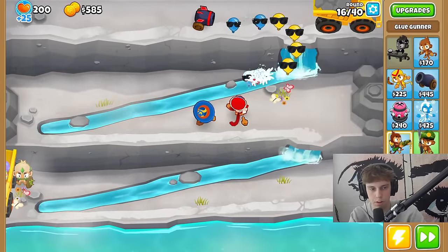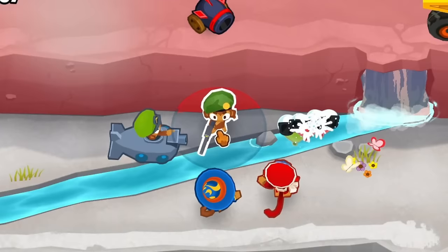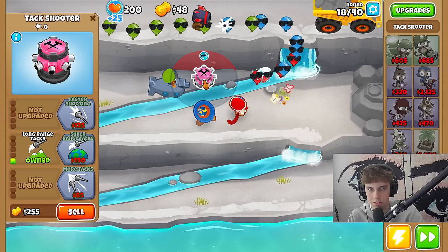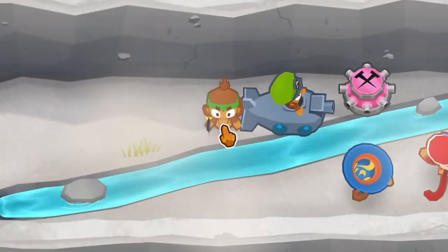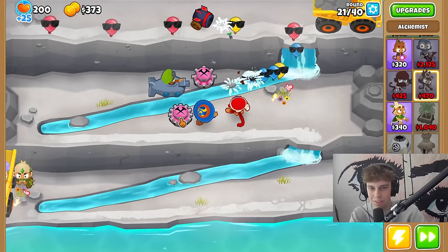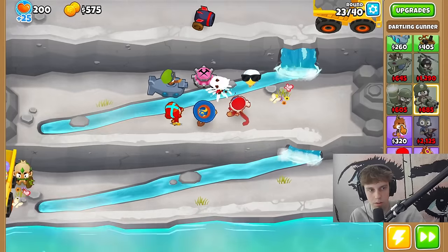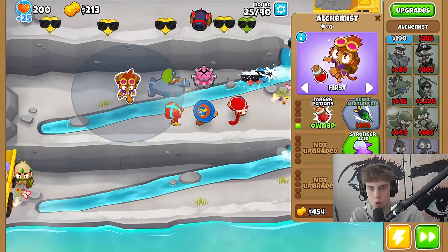That means all we have to do is test out every tower and see which one gives us something good. What about a sniper? Why does everything turn into a glue gunner? Druid is attack shooter. There's gonna be one that turns into a super monkey — I need to find it. Beast handler is a dart monkey, engineer is a dart monkey, alchemist is attack shooter. Darling gunner is boomerang — I'll keep that one.